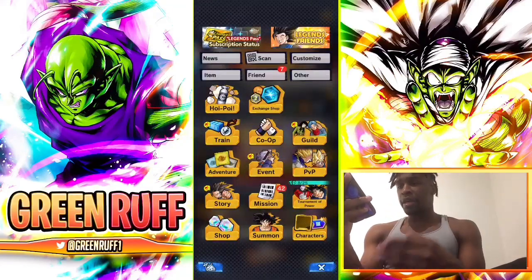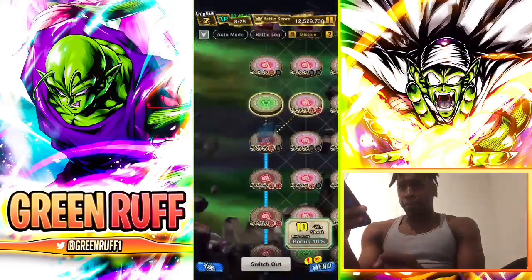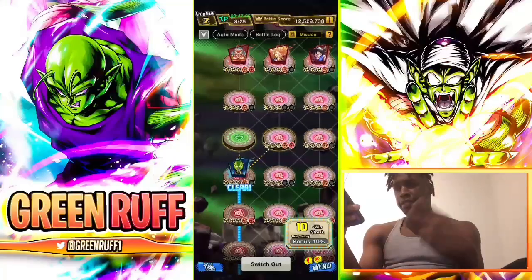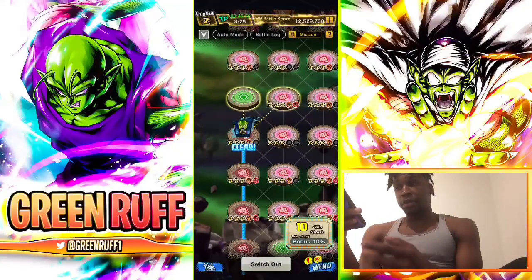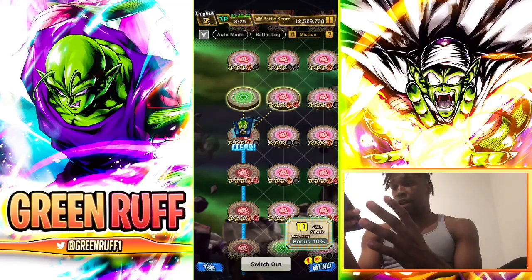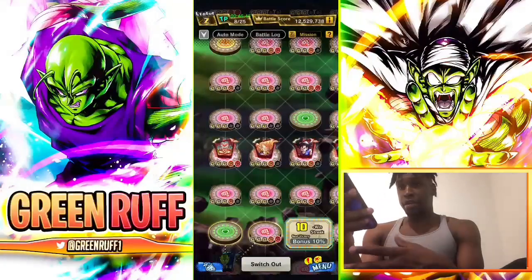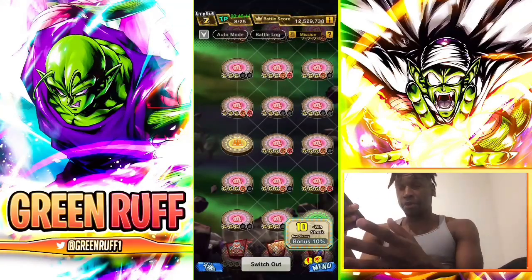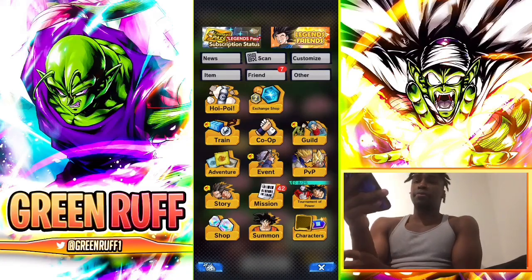Another thing that can get you CC is the Tournament Power. It's basically a PVE stage where you face a boss around 25 times and it refreshes — it gives you two energy per day. You really need a well-stacked team for this, so newer players might struggle. But if you do have a solid team, battle it and depending on your rank you can get certain amounts of CC, with top ranks getting more.